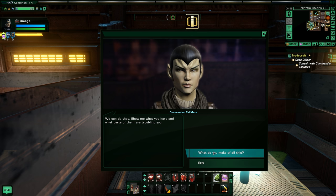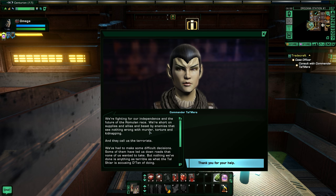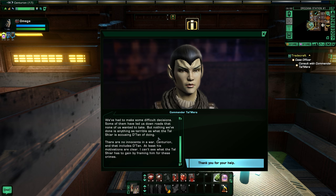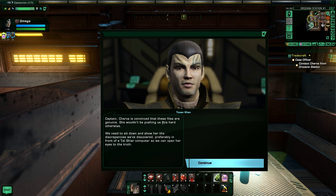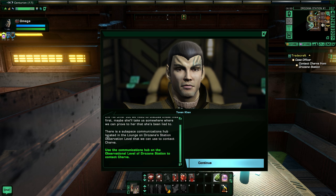We're fighting for our independence and the future of the Romulan race. We're short on supplies and allies, beset by enemies that see nothing wrong with murder, torture, and kidnapping - and they call us the terrorists. There are no innocents in a war, Centurion. Captain, Charva's convinced that these files are genuine - she wouldn't be pushing us this hard otherwise. We need to sit down and show her the discrepancies we've discovered, preferably in front of a Tal Shiar computer, so we can open her eyes to the truth. If we contact her and say we're ready to join the Tal Shiar but need to discuss these files first, maybe she'll take us somewhere we can prove she's been lied to.